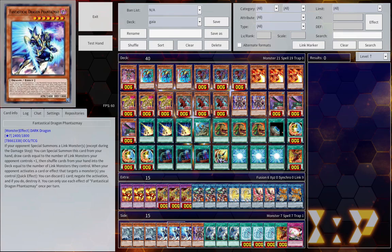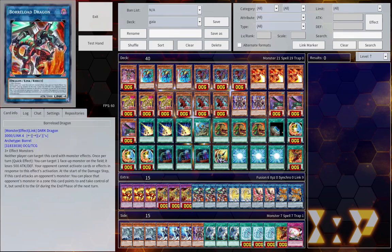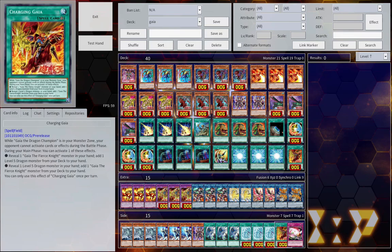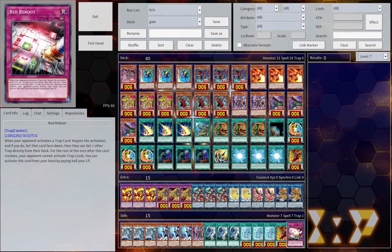Not everyone runs Link Monsters, they're certainly a bit less common, so run it at your own peril — but it's helpful if you have it some of the time. We have an extra Envoy of Chaos just in case you feel like having even more attack. Free Twin Twisters for that extra bit of spell/trap removal. Free Blizzard to deal with Quick Clay spells. One extra Charging Gaia in case you decide you like to search. And one Red Reboot to deal with traps and stuff.